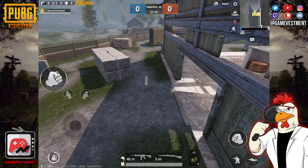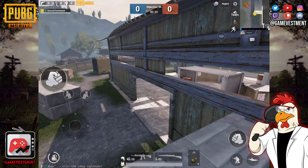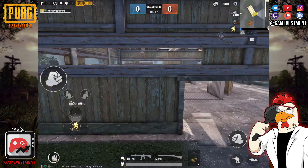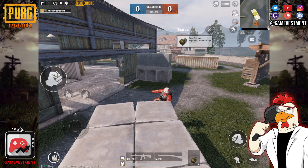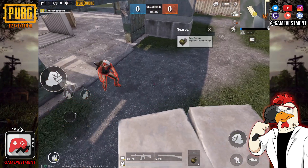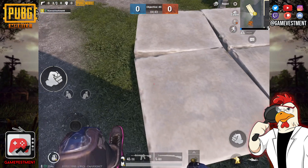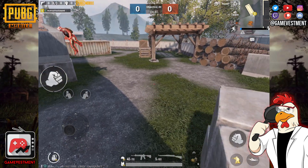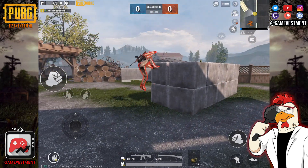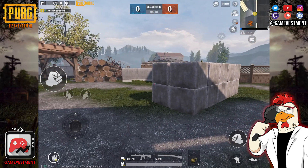Even though this one also looks like an impossible jump, we actually found something really interesting. It seems as if you grab the ledge before falling to the ground. And since you already know that I always try to go the extra mile and be as precise as possible, I decided to record the same jump from a different angle. If you didn't see it, here's the slow motion.